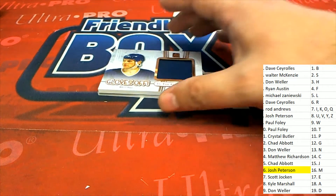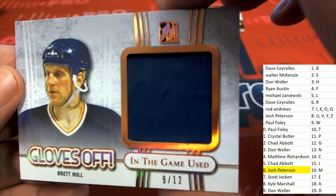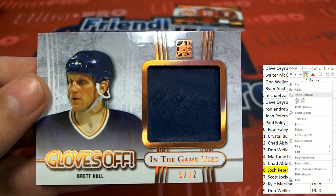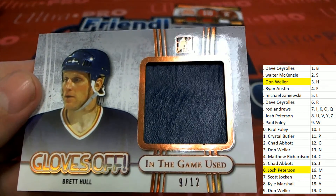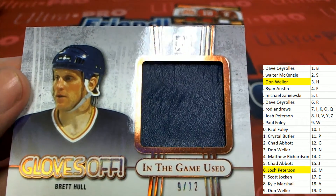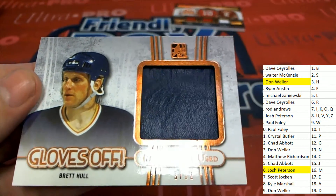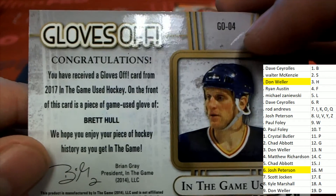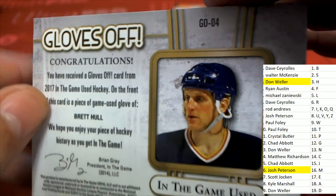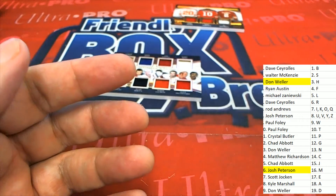What a box this has been! It's a Brent Hull. This is for letter H — owner W. The younger Hull right here — Brent Hull. It's a game used material, really nice. Looks very leathery. Nine of twelve piece right here — it is a piece of the glove. You received a Gloves Off card. That is just a beauty, man — that really is nice. Congratulations!